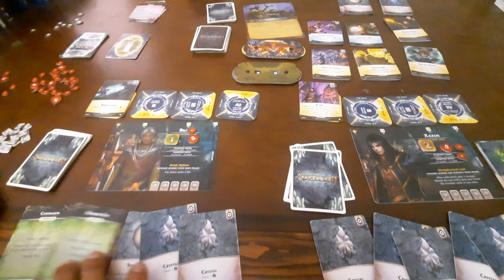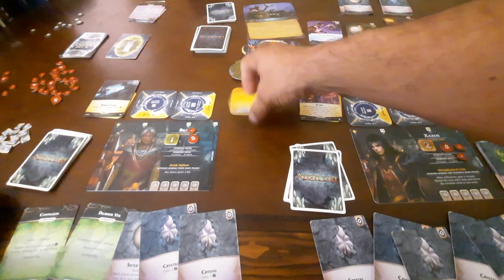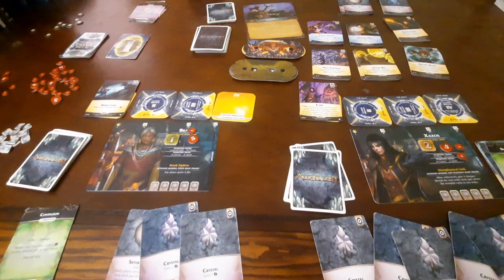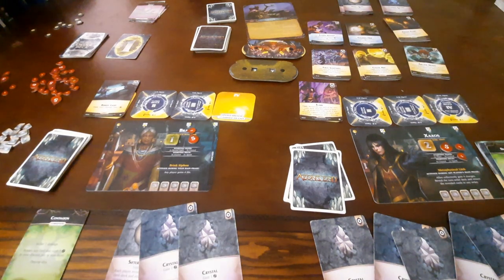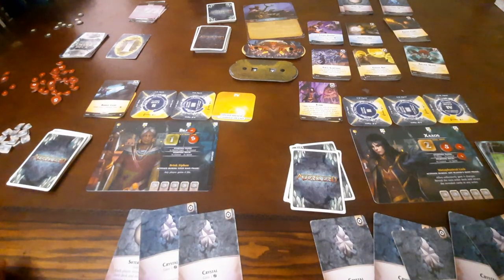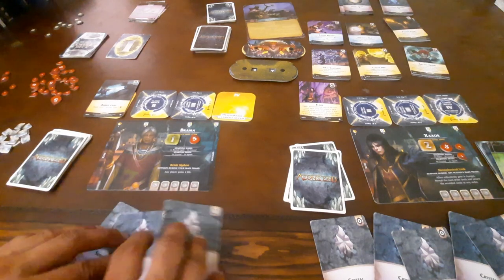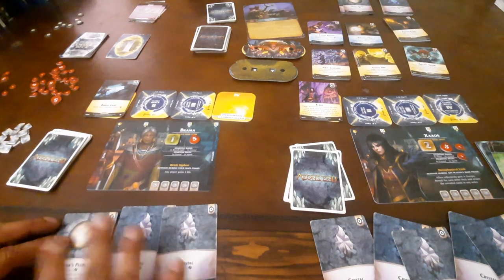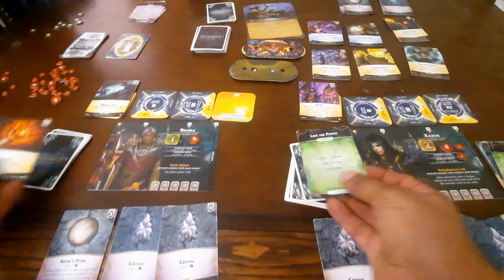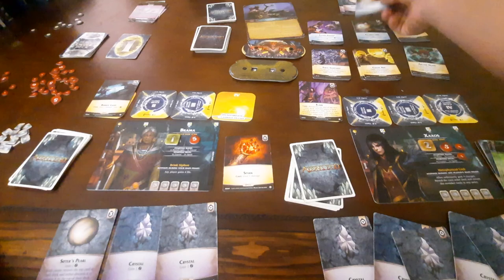Brahma first: Gravehold suffers 2 damage — Gravehold at 27. Focus a Breach — focus her 4th Breach. Zaxos: suffer 1 damage, focus any card — I'm going to move that over to Zaxos too, because that's the second time that's happened. She takes 1 damage, then generates 4 power. They will both discard. And with that 4, she will buy a Focusing Orb.